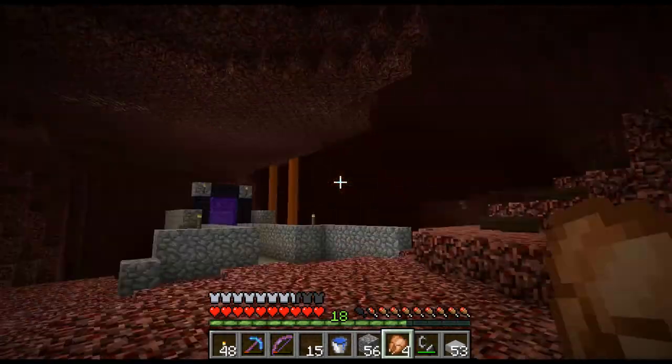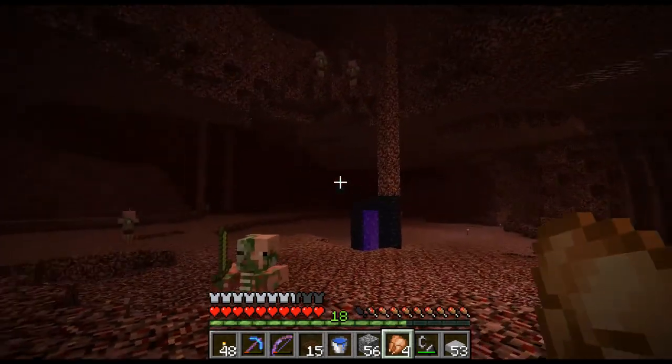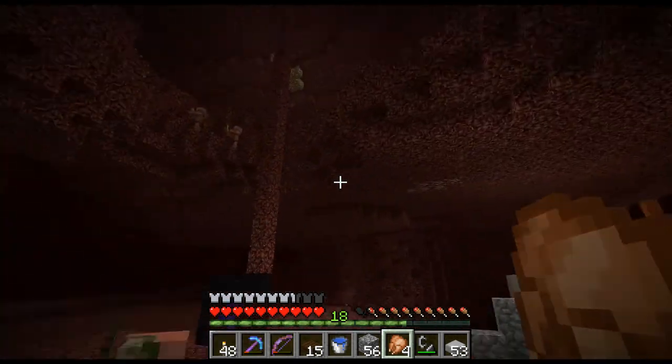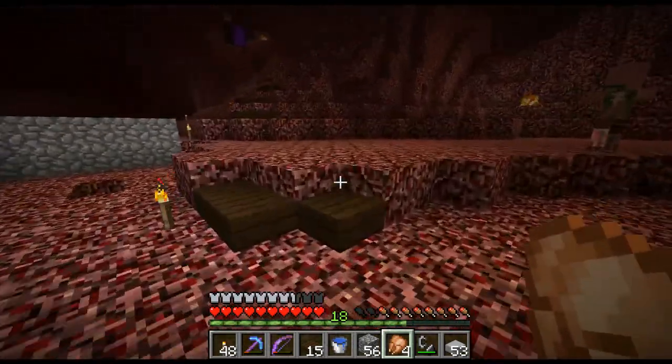Okay so it turns out Brink has some stuff going on up there - I didn't realise. I thought he was having trouble with the portal but he was just like, no I'm happy with my little tunnel up there. So he's up this ladder and I moved his portal back and set up my portal with temporary connections.